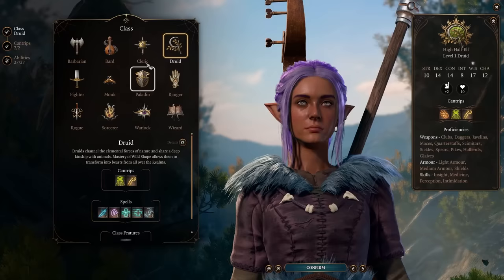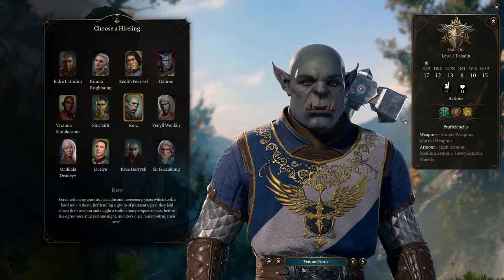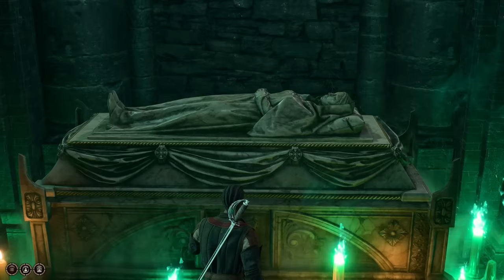Eventually you can change your class, abilities, and some of your skill proficiencies later on. You'll even be able to respec whoever you recruit to your party, including origin characters and hirelings. All it costs is 100 gold after you find Withers in the Dank Crypt.